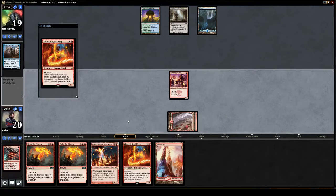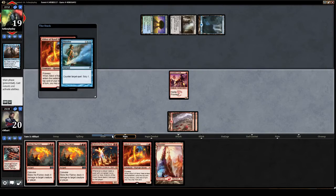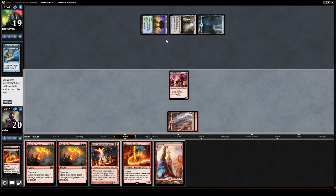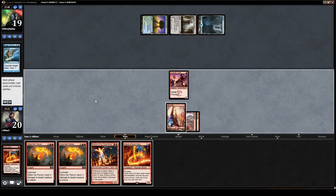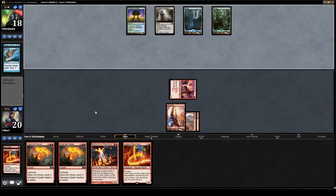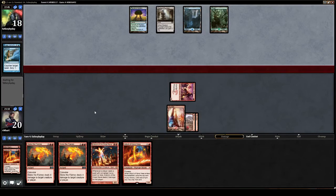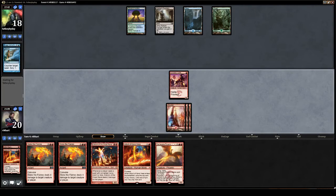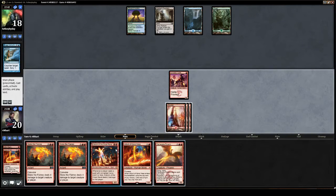I don't know if they even run Dissolves in this topsy-turvy, turbo-fogging pile of cards. They do — that's an update. Don't you have some do-nothing enchantment or combo piece, as they call them, in your reclusive corner of the woods?